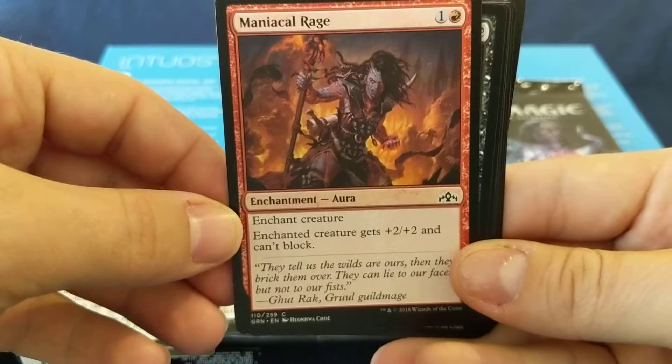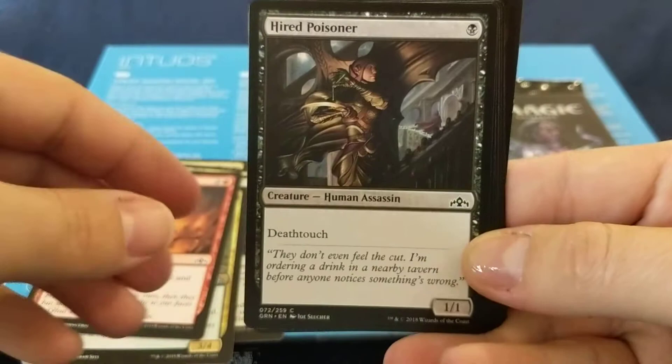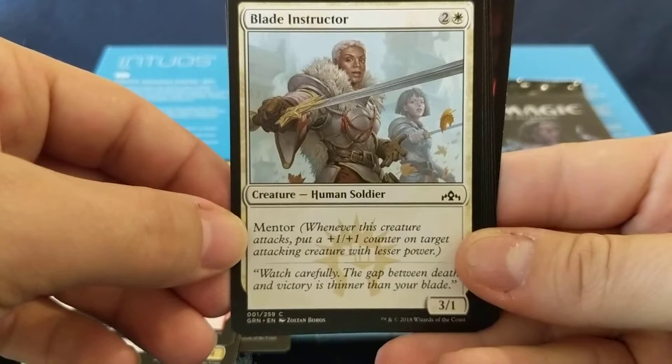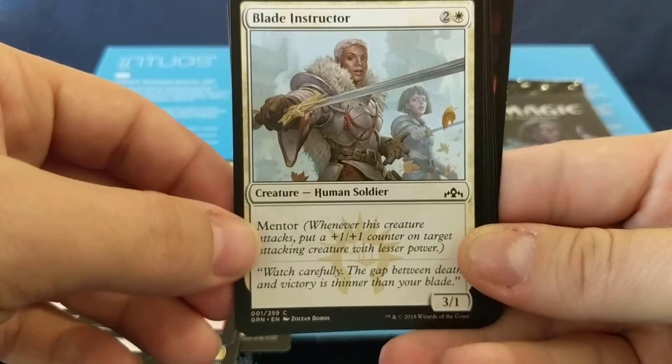Maniacal Rage: two mana. Gets plus two, plus two, and can't block. Hired Poisoner: 1/1 with Deathtouch. Blade Instructor: three mana for a 3/1. Mentor — that's a new keyword to me. Whenever this creature attacks, put a plus one, plus one counter on target attacking creature with lesser power.